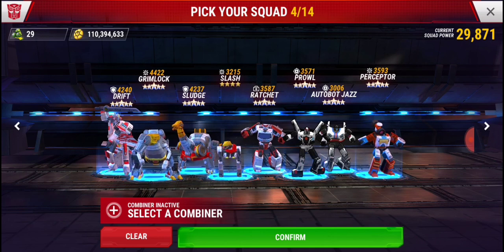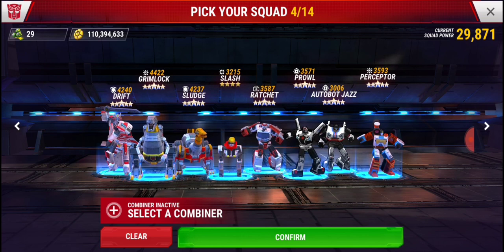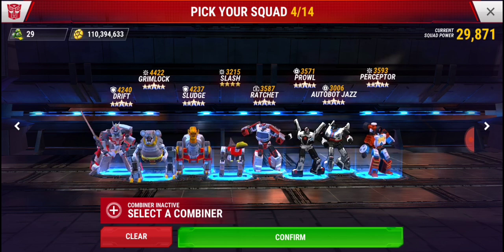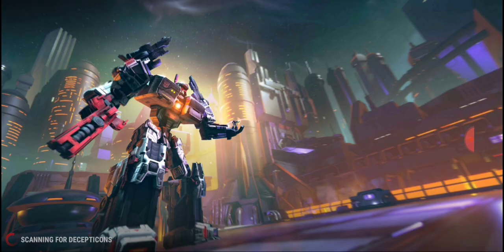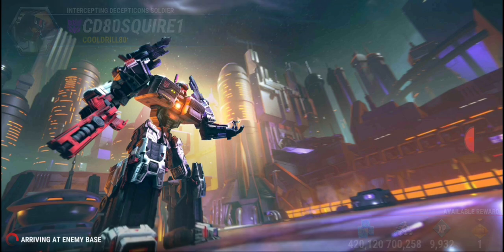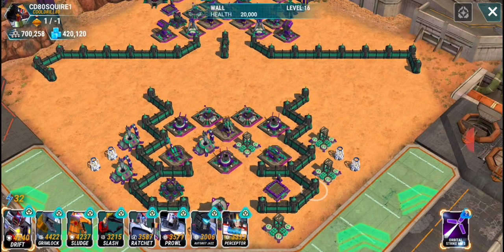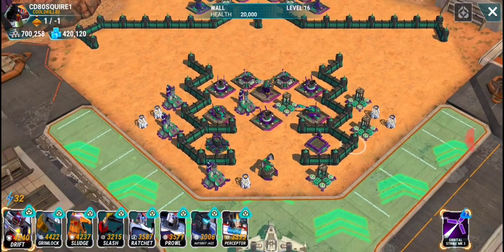Since I made these videos, teammates like Pexarine have been practicing with Drift and showed us some high-level Drift play. We're going to do an attack in zone 14. At level 61 I don't think they can break max walls quite yet — they need to be a little stronger. But against HQ 16 walls at level 16 with 20,000 health, Drift should be able to take them out.